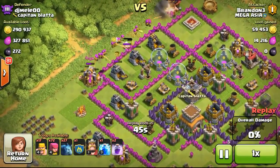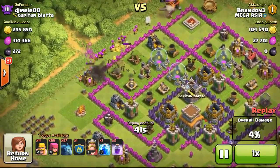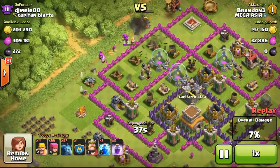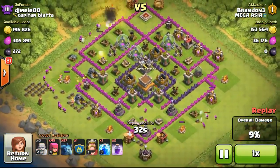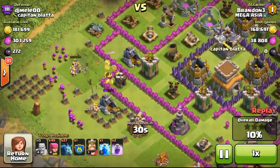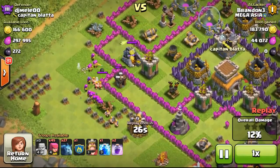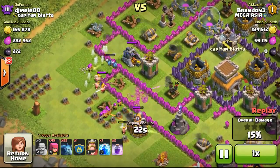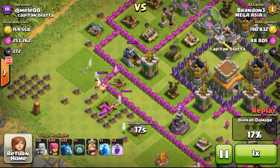Back to the raids — I found a 355,000 gold available base and just going to focus on the gold mines as usual. But I didn't manage to steal a lot of gold from the gold mines. It was kind of confusing because I wasn't sure whether the gold was in the gold mines or in the gold storages. The gold storages looked pretty empty, but the gold wasn't going down too much either — kind of a 60-40 split. So I couldn't get all the gold from this base.